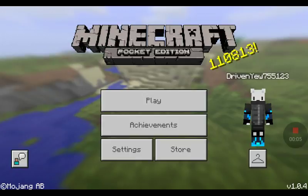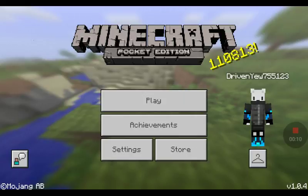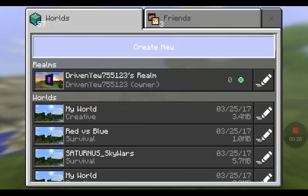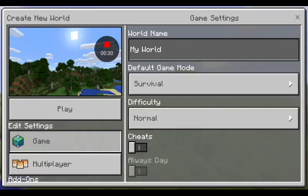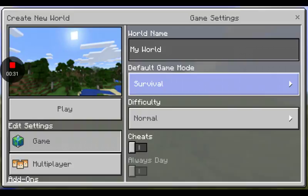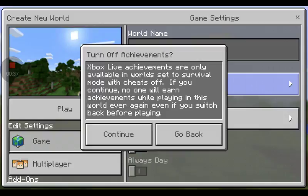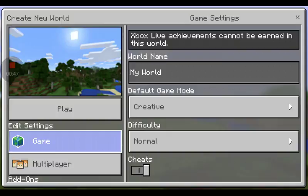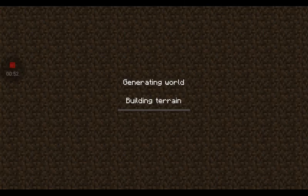Hey guys, welcome back to the video. Right now we're going to show you how to make the piston — the thing that's like a trampoline, kind of automatic. There are only three main things you need: a sticky piston, some slime blocks, and a redstone block. Those are the three things you need. Easy, right?